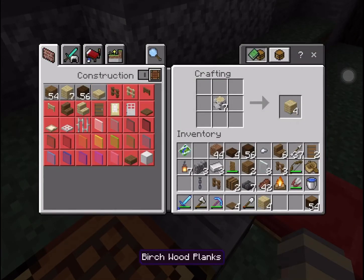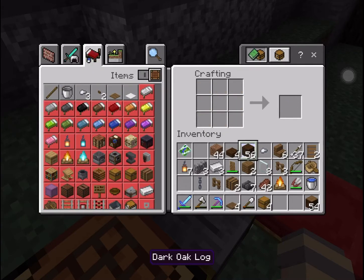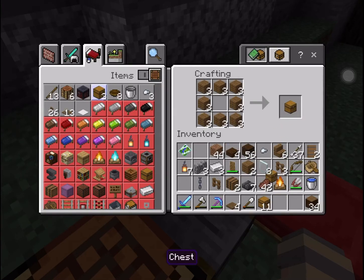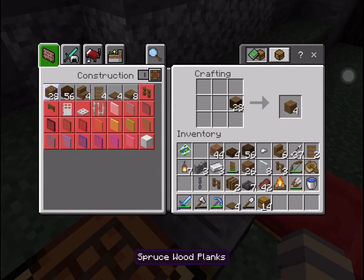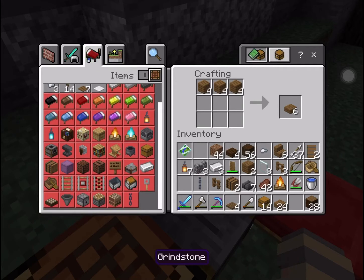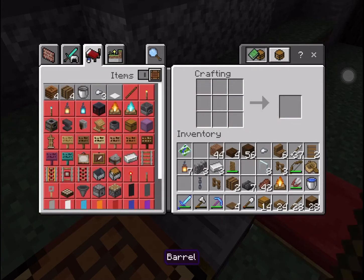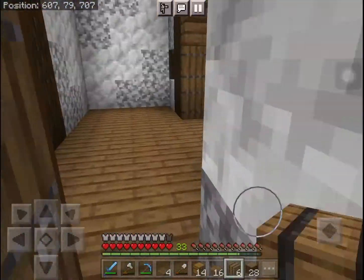We can also get some storage inside — I'm going to quickly make some chests and barrels so that we can have some storage inside this building, because after all, this is a storage building. So we're going to need some barrels. Let's grab some barrels and now let's go into this building and fill it in.